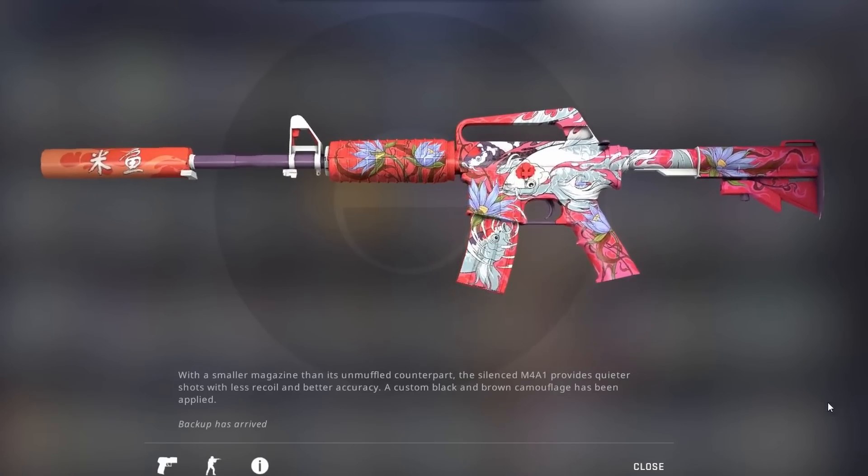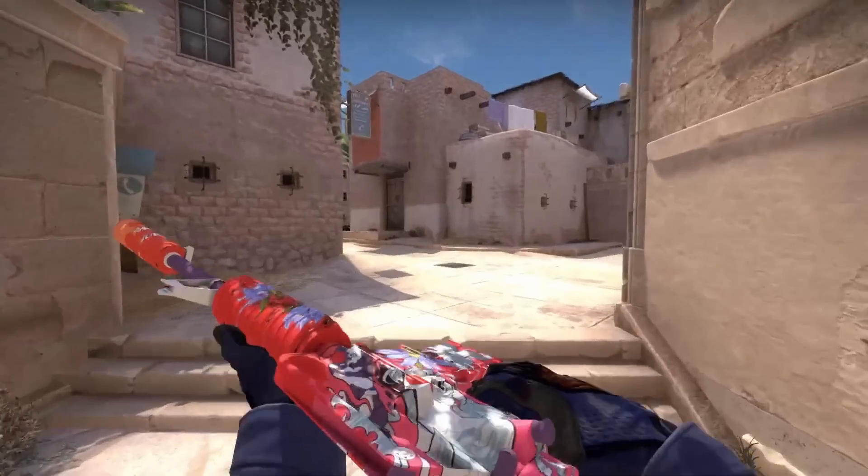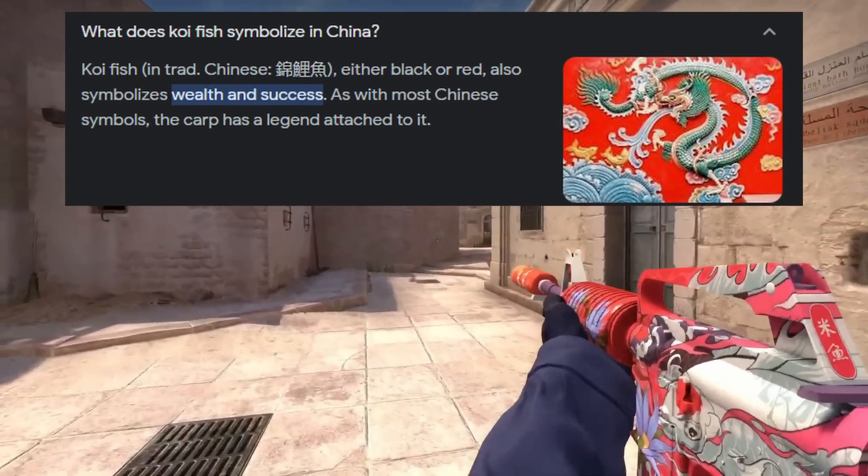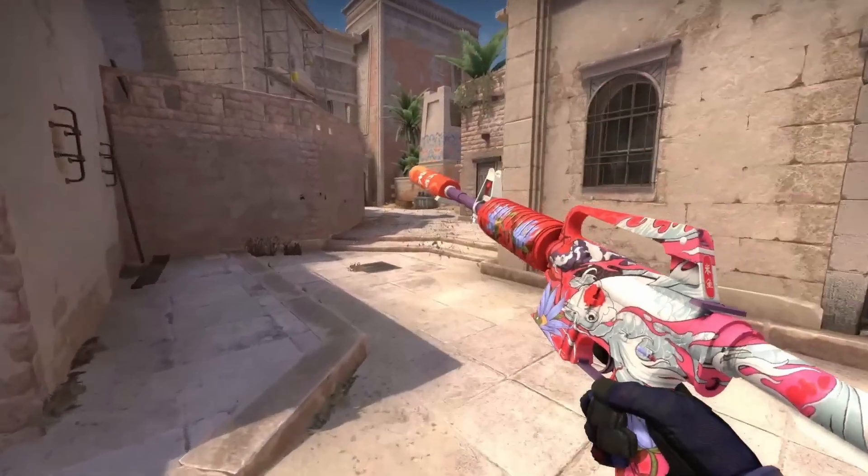Back to the more classical artwork style for skins, let's go into the M4A1-S Koi. The Koi fish is symbolized in China with wealth and success, so I feel like having a skin like this would translate very well.